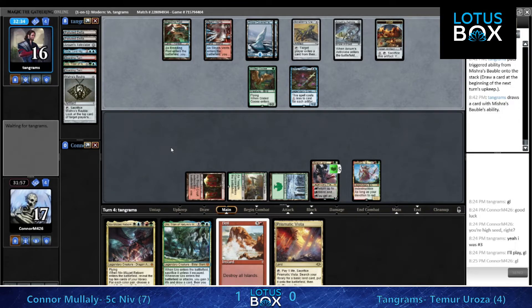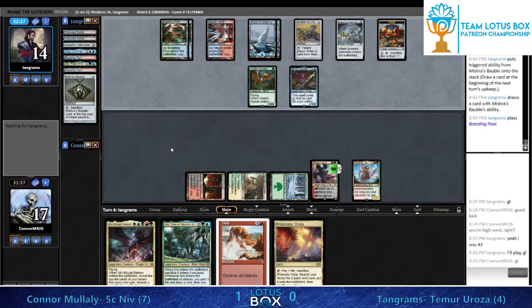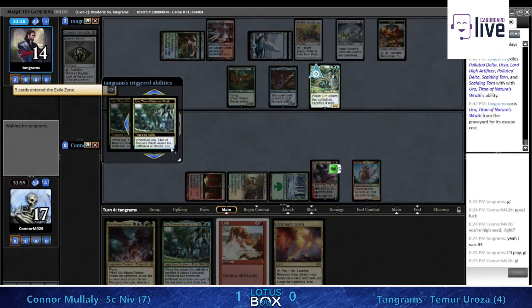Tangrams is really set up - once he has Uro going he'll be drawing several cards a turn between Emry and Uro, the Goose can make a mana when he needs it, and the Uro is threatening to end the game - it's ready to beat down in three attacks. We really need to find an answer to this Uro very quickly.